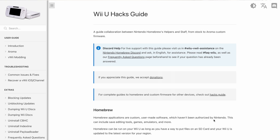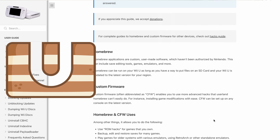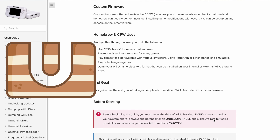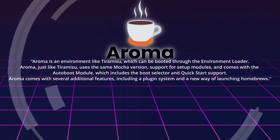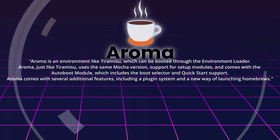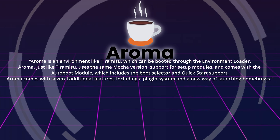I decided to hop on wiiuhacks.guide to see what the latest recommended soft mod method happened to be. That's when I learned that something called Tiramisu had come and gone as the preferred soft mod method for the Wii U, and its creators had now created something called Aroma, which everyone seems to be really hyped about. According to the guide, Aroma is an environment like Tiramisu which can be booted through the Environment Loader — which was totally new to me, but it's cool to see that modders can have multiple flavors available on the same Wii U console.